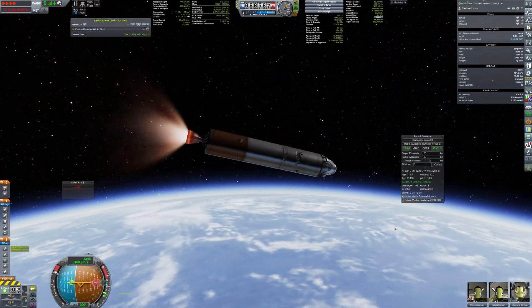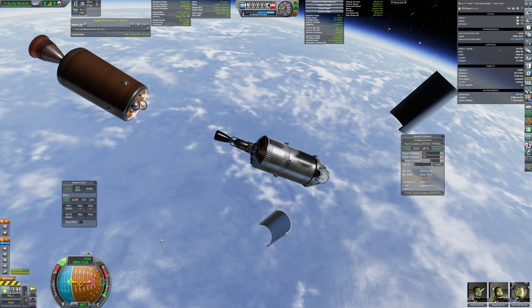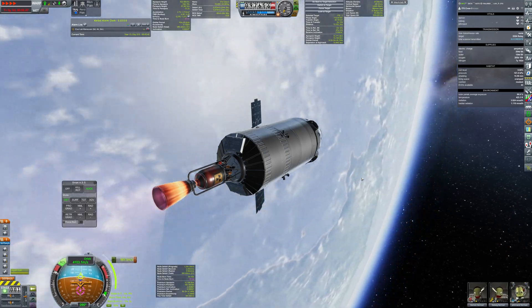This transfer vessel will get the crew to the ITS, then it will wait in orbit for the ITS to come back, and then it will bring the crew safely back to Kerbin.